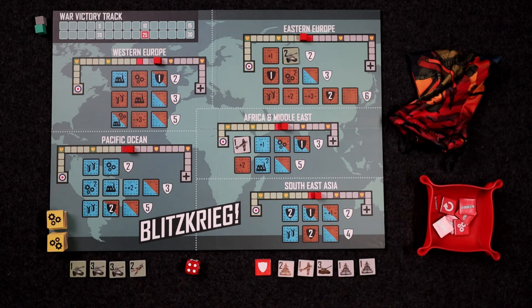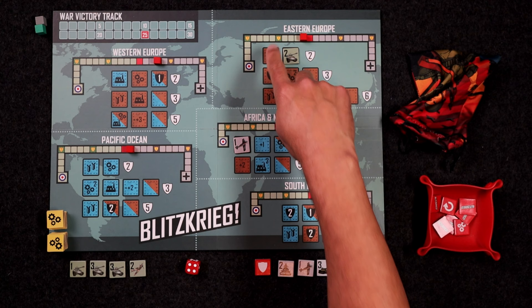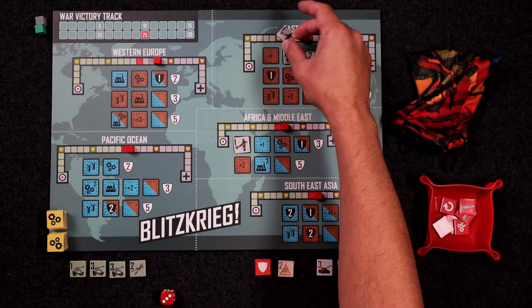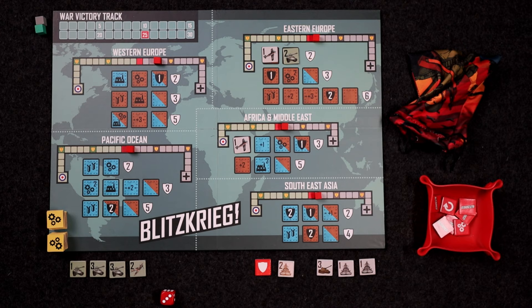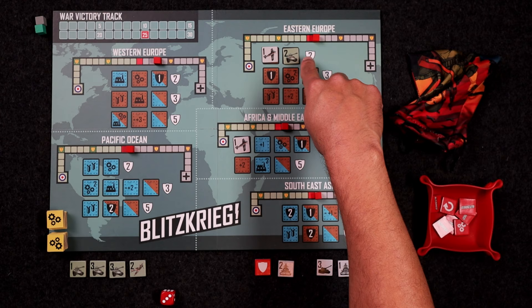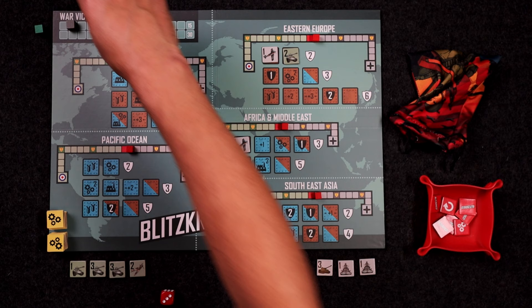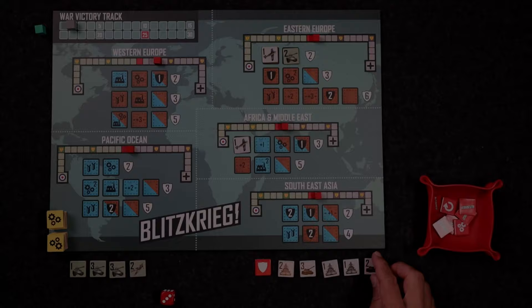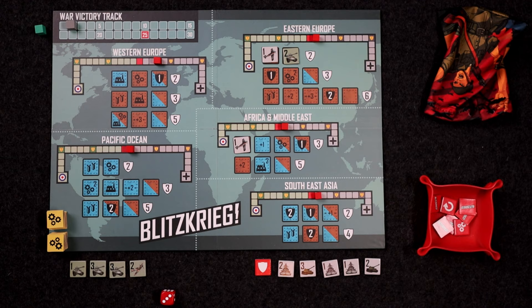What unit will they use? It has to be a land-based unit, so they choose randomly between those two — roll a three, so they play the plane, giving a plus one. They move one and secure that campaign. Because they're ahead on the battle track when the campaign closes, they get those two VP — they come up on the war victory track. We're trying to get to 25 points. They then slide over the tiles and draw another stratagem.